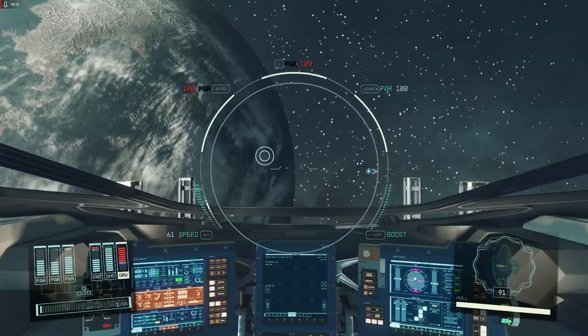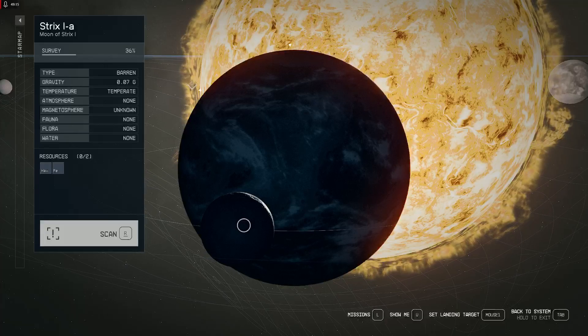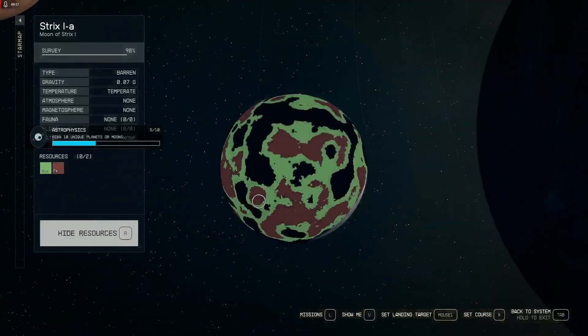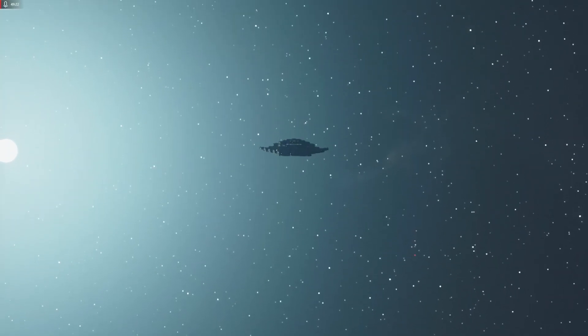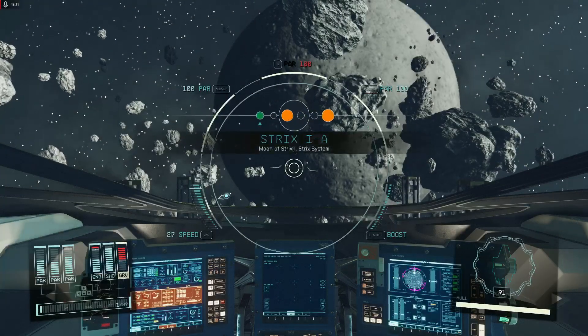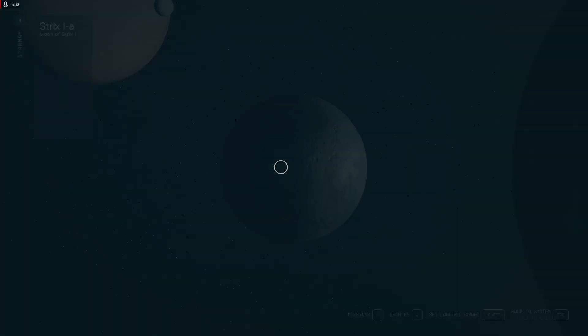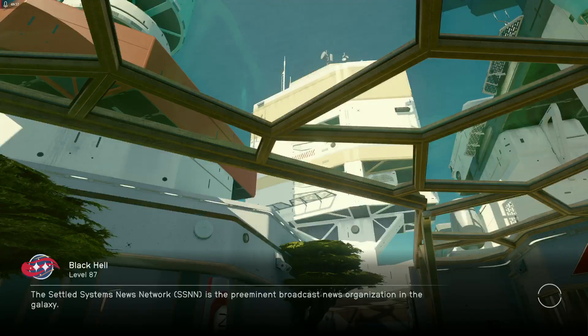Here we are — Gold Star Base. Let's scan this moon, let's travel to Strix. I would like to visit the Schrodinger system — we're going to land to see how it lands. Those are pretty good animations.